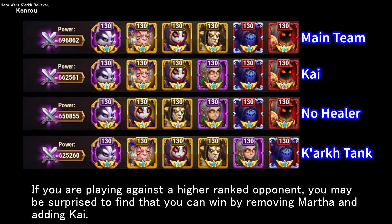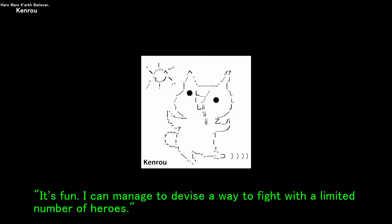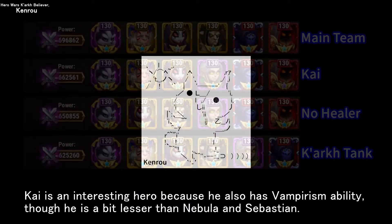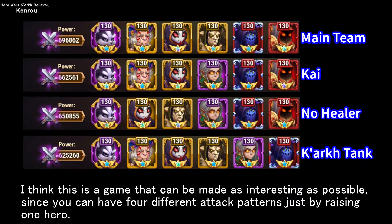If you are playing against a higher ranked opponent, you may be surprised to find that you can win by removing Martha and adding Kai. As you can see, I'm in the process of researching this and trying to fight with somewhat fewer heroes. It's fun — I can manage to devise a way to fight with a limited number of heroes. Kai is an interesting hero because he also has vampirism ability, though he is a bit lesser than Nebula and Sebastian. I think this is a game that can be made as interesting as possible, since you can have 4 different attack patterns just by raising one hero.